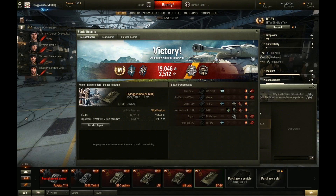And that's the end of the game. As you can see, Goomba made 19,000 credits and 2,500 experience, and he got Pascucci's Medal.